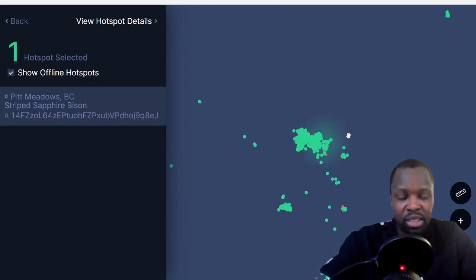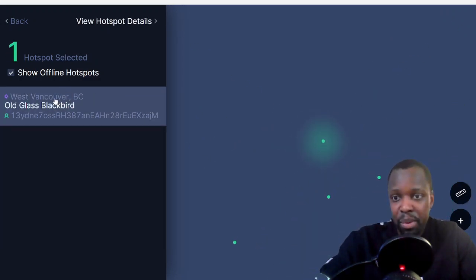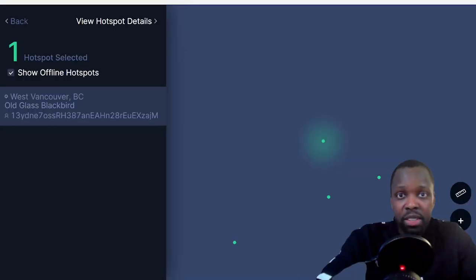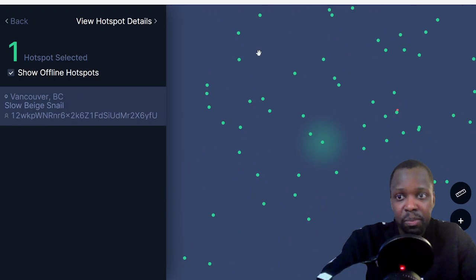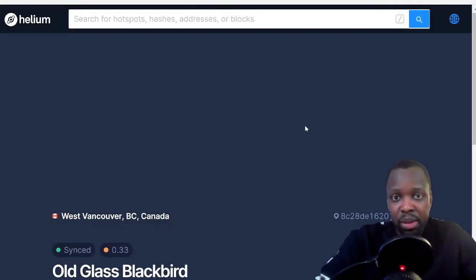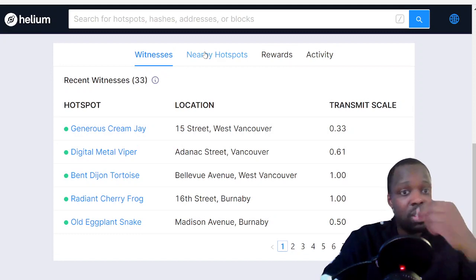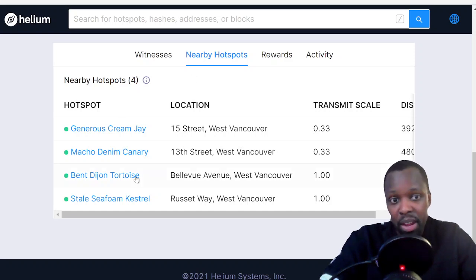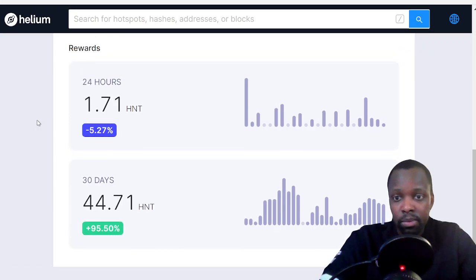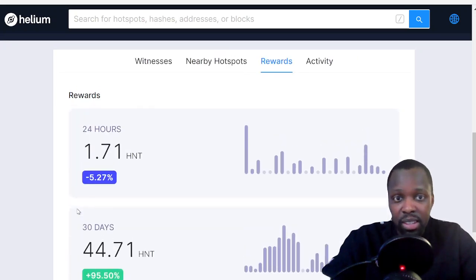So this is Vancouver. You just click on the dot — you can see West Vancouver Old Glass Blackbird. Click on Old Glass Blackbird, hit Details, and you're going to see what's going on with that miner. Old Glass Blackbird is synced, scale 0.33, and then you look at witnesses — 33 witnesses. In my opinion this one is going to be a bigger earner. Let's check out the rewards — it's a decent earner, around $400 to $500 a month if you're looking at $10 Helium.